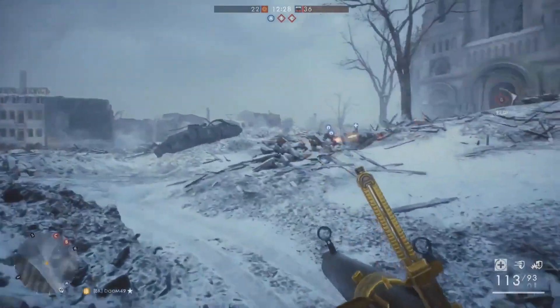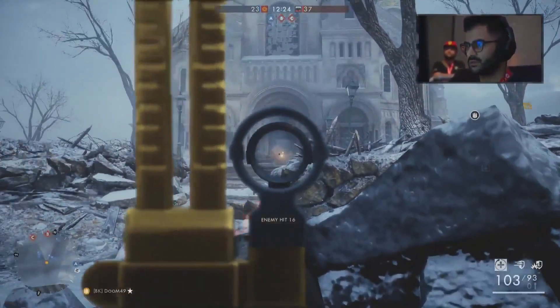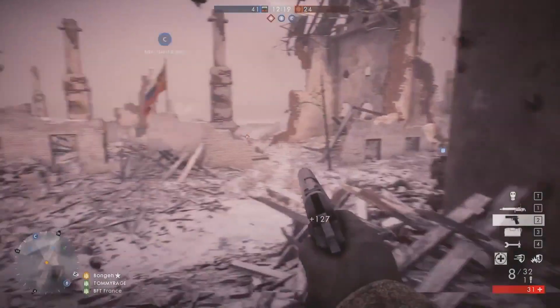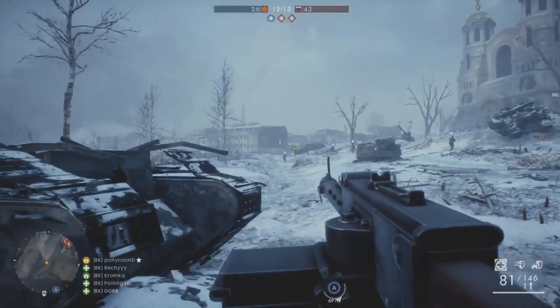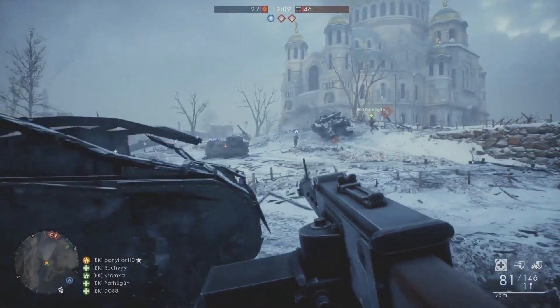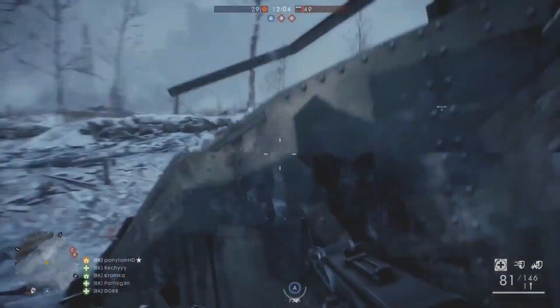One thing to point out on this particular map is that there are only three flags, which is actually not common in Battlefield. It's a very small map, and a lot of action is going to be happening around that B site. Conquest is all about capturing those flags — that's your objective. You need to capture those flags and get those points. Kills will also count, but the flags are what you're going for.